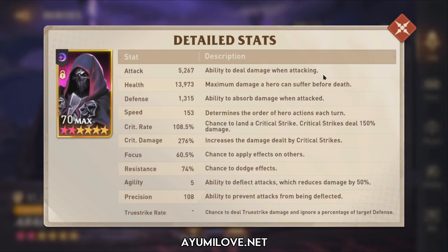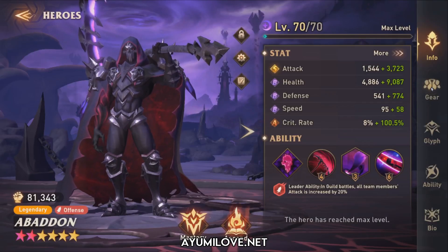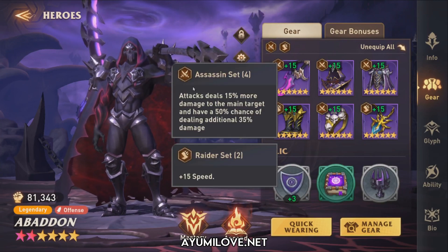His overall stats: around 5,260 attack, 153 speed — speed tuned for the guild boss — 100% critical rate, and around 60.5% focus to apply debuffs on the enemy. As a damage dealer you should have 100% critical rate, but don't go overboard — distribute additional stats to critical damage and attack. Some resistance is there, though it's not critical as he's not the slowest target.